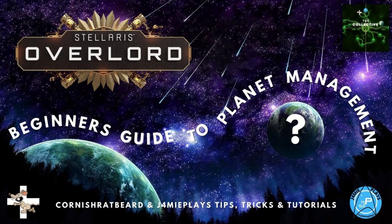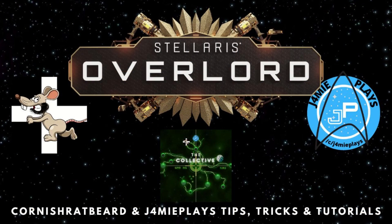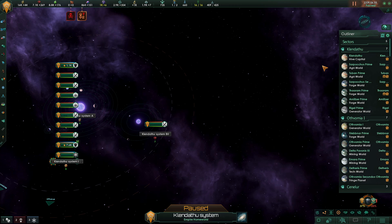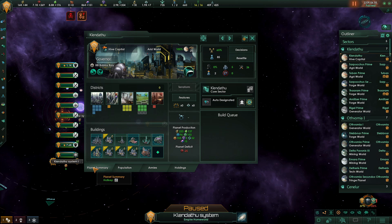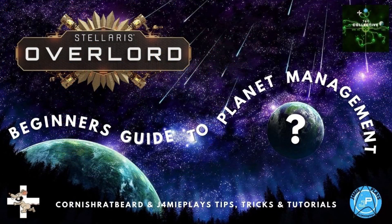Hi everyone. Yes, this is definitely a subject that needs covering as we've had so many questions and requests for a simple tutorial in which we will try to answer all of those questions. Please note that in this tutorial we are going to be going over the basics of the planet summary tab and the population tab. Do see more of our guides for further tutorials which explore other areas of the game. So sit back and relax and let's get started.